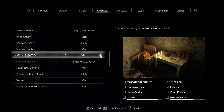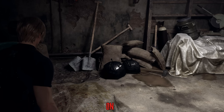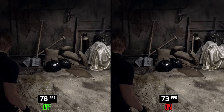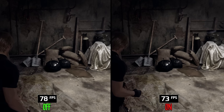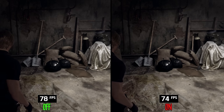Contact shadows add screen-space shadows for small details on objects. Performance-wise, going from off to on costs 6%. During normal gameplay, contact shadows don't stand out visually, and 6% is a high cost for that, so I recommend keeping this one off.